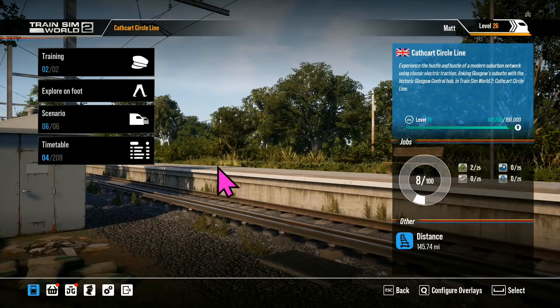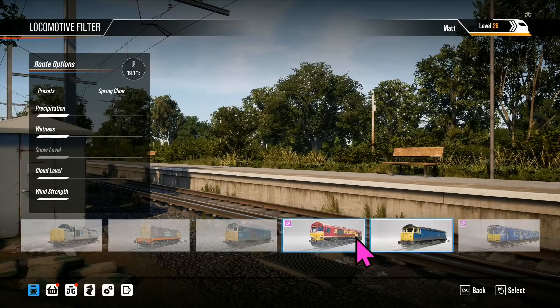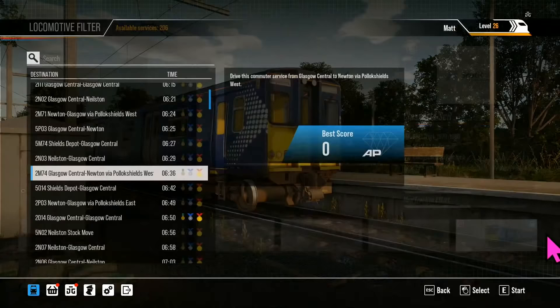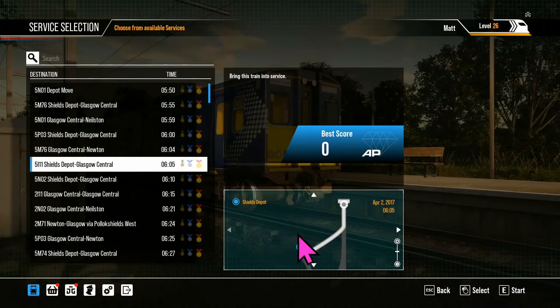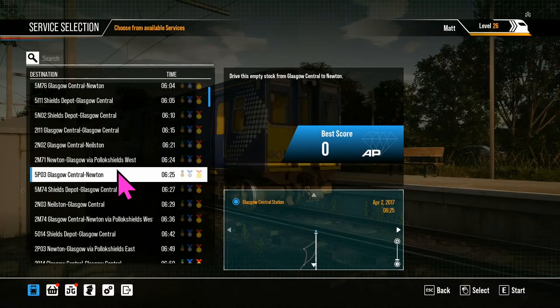So there are six fun scenarios to keep you busy. For the timetable, you've got services using the Northern Trans Pennine layer, which brings in some of the other trains like the Class 20, 31, and 37. But obviously the one you're all here for is the 314. Services include Shields Depot up into Glasgow, Glasgow Central to Newton, and you can go via Pollokshields West or Pollokshields East — different variations on the journey.